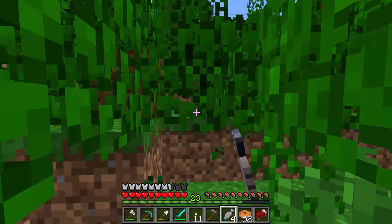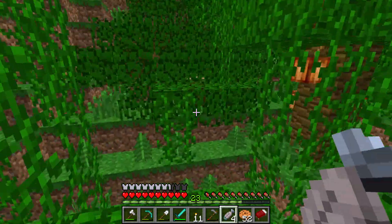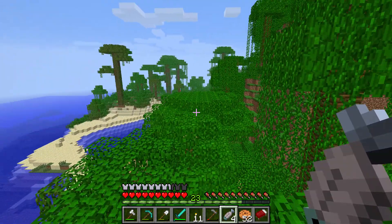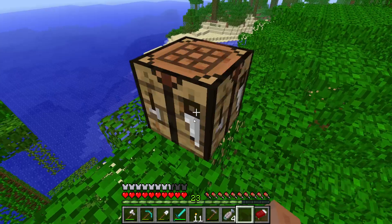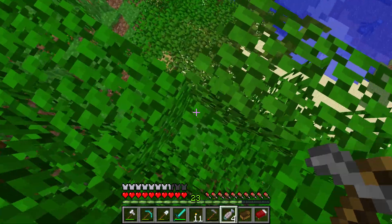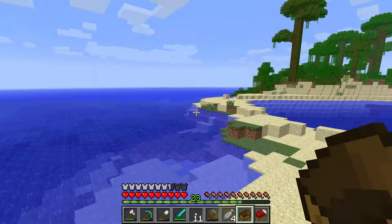Our food's starting to get more stable as we have a bigger wheat farm, so our production of cookies will start to increase. Cocoa beans aren't a problem so it's pretty easy food, and we have that dock so we can fish. I think we're just surrounded by ocean, so I'm gonna have to make a boat. Boats are pretty easy to make, just like this. Boats are kind of terrible in this old addition - they're hard to control and go really slow. There we go, I guess we'll just go in this direction.